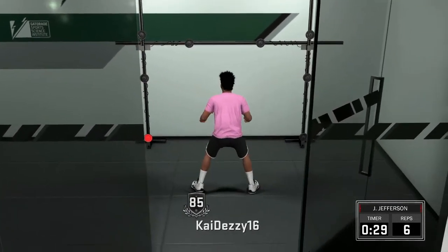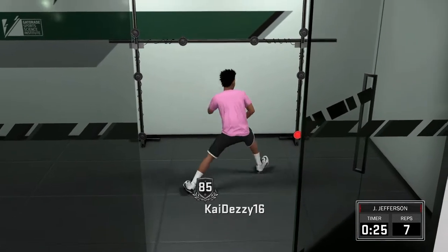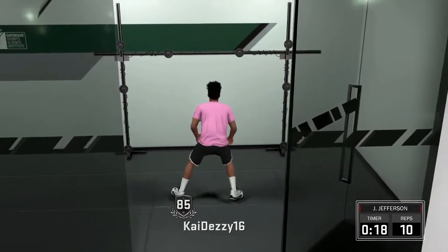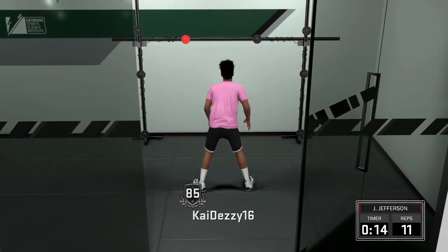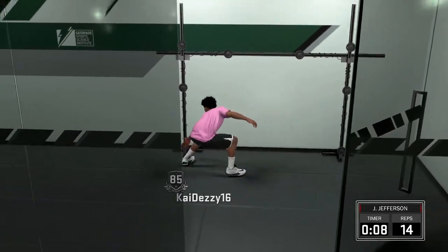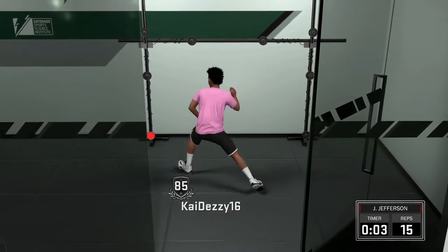So you come over here and you use your controller, your analog sticks, to basically do the reactions — do your little reps, make sure your hand and coordination is correct. You come over here, knock it out, and I'm hitting the button, figuring out which light comes on. You don't want to make any mistakes.